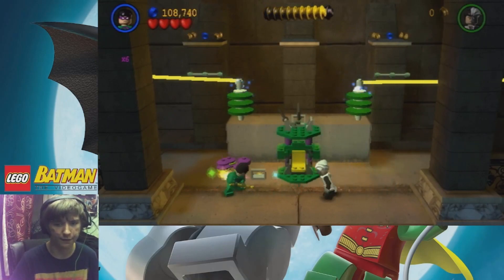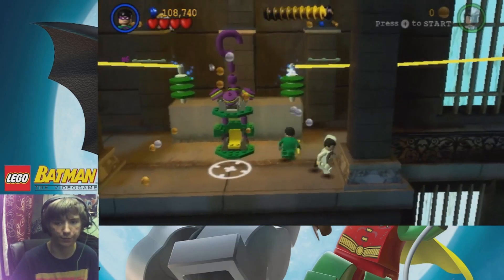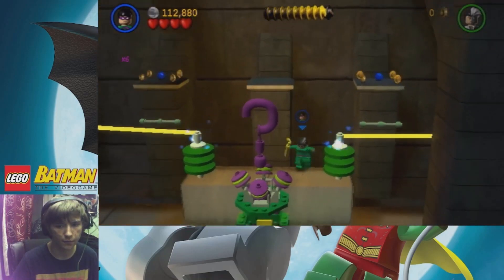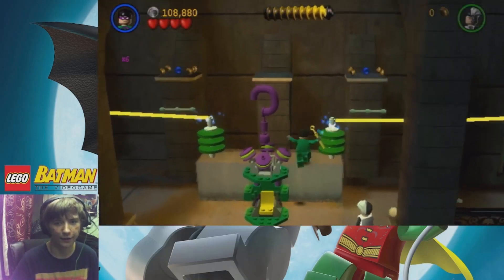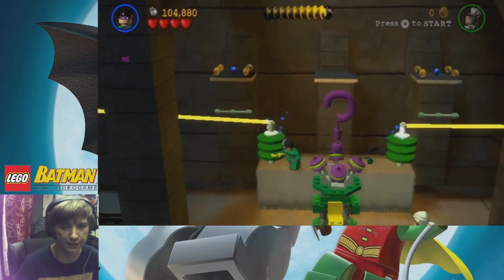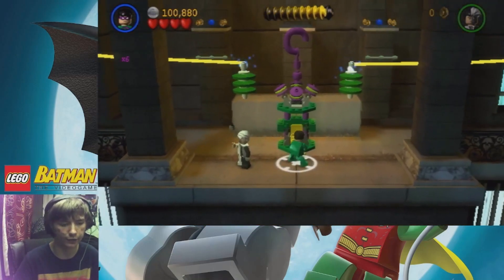Apparently I can't get that minikit at all - or not minikit, those blue studs. You do get a minikit from this, so maybe that's what I was thinking of. I just want to try it one more time. I don't think I can get that - because if I can jump up there I can get the minikit that spawns on top, but we're just going to have to use Poison Ivy, Catwoman, Clayface, etc.